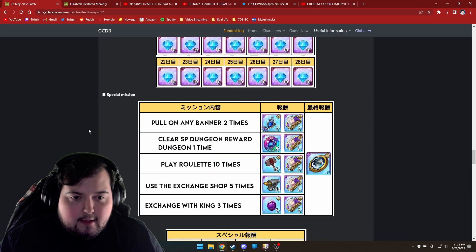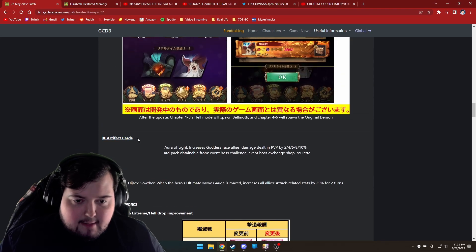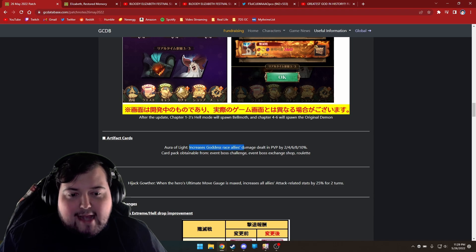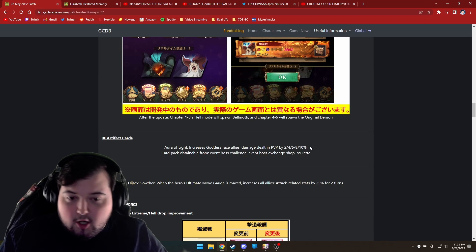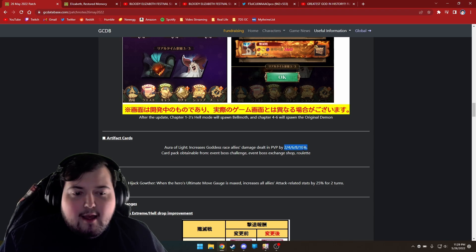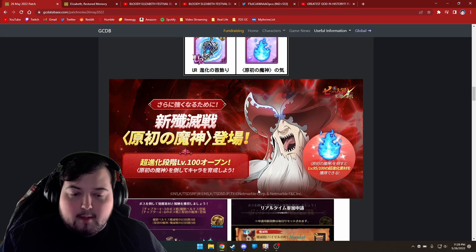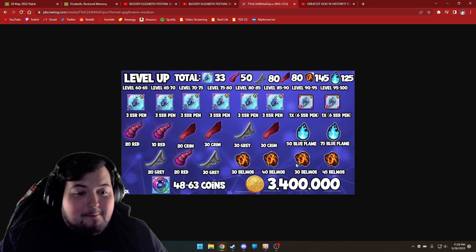There is also a new artifact card set coming out. The new Liz is a goddess, and this set increases goddess race allies' damage dealt in PVP by up to 10%. If you want to start making sure you're getting card packs from the shops to grab card templates and power up this set, you will actually get all the cards you need from the various events going on during the third anniversary.